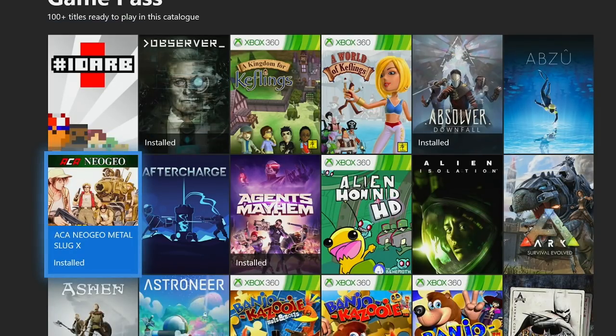A game you can do under three hours — though I have a hard time calling it easy because it does take quite a bit of skill — is ACA Neo Geo Metal Slug X. This is the only ACA Neo Geo game inside of Game Pass. It is one of the harder ones, but it is still technically under three hours if you are good enough to beat it and get all the high scores and play through the time attack mode, caravan mode, and all the other modes.